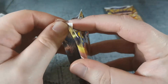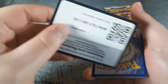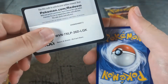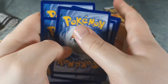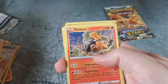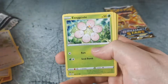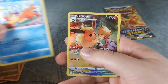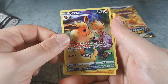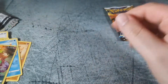And we've got these two packs of Brilliant Stars. Lightning type energy, Torkoal, Double Turbo Energy, Kindler, Starly, Execute, Trapinch, Gibble, Bwizzle, a Flareon from the Trainer Gallery, and a Flagon — non-hollow.